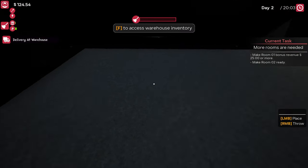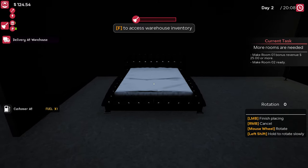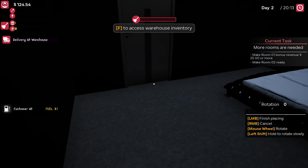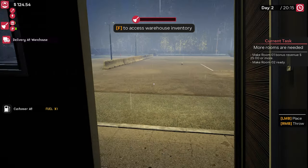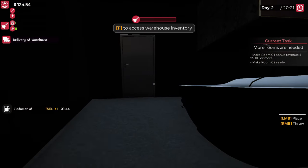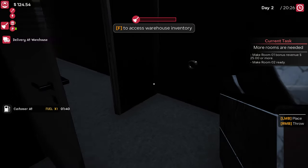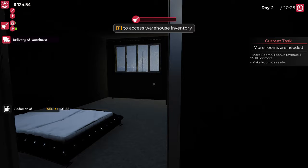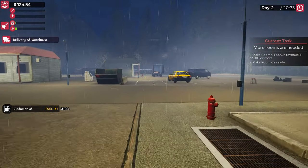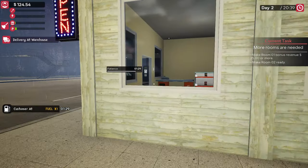Let's set up the second room and start earning some extra money. I need to place some lights down. We can put this bed over here — this is basically going to be a dark room. Let's put this over there, and we need to put some lights on because otherwise we can't see a thing.